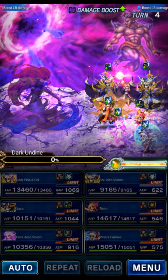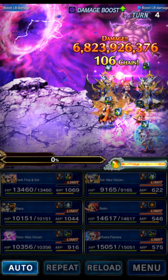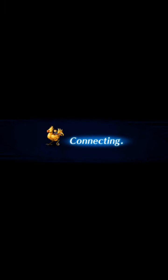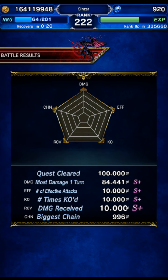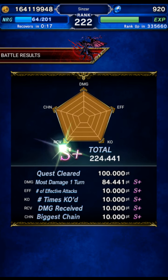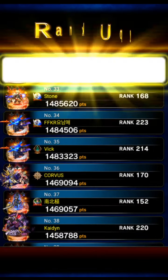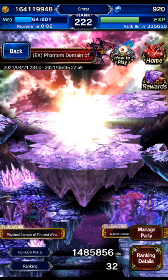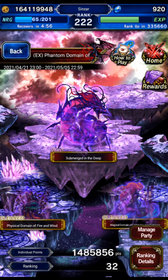Okay, so we chained — I'm not going to damage cap, so 6.8 billion. I'll see what happens next week. There's basically nothing that's going to get me to 10 billion unless Zidane came out with his STMR, and that's not happening next week. I can probably improve it a little bit so I will probably return next week and spend more time optimizing. Anyway, there's my first clear of Dark Undine. I'll see you guys for Leviathan in a bit.